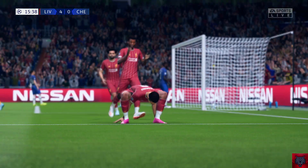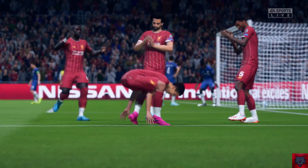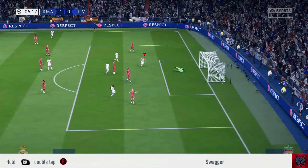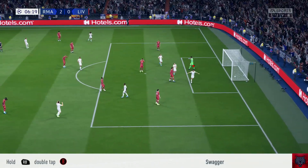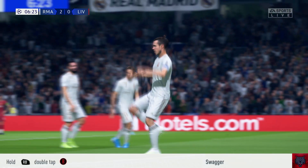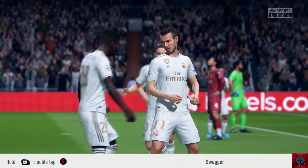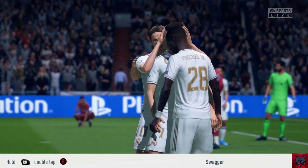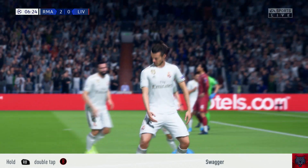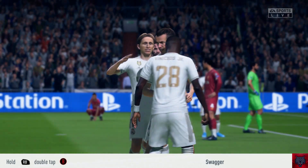The Spinning Frog celebration requires you to hold LT and spin clockwise with the right trigger. For some reason in the game code, it didn't show the layout for that particular celebration. Regardless, Swagger — to do this celebration, you need to hold RB and double tap B on your controller. That's hold RB, then double tap B to get the Swagger celebration.